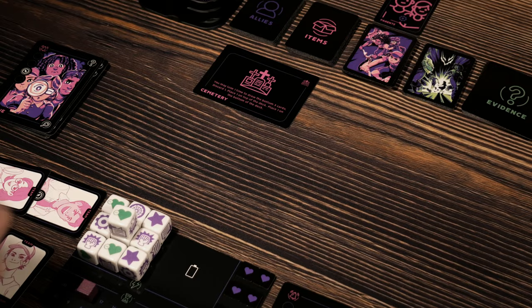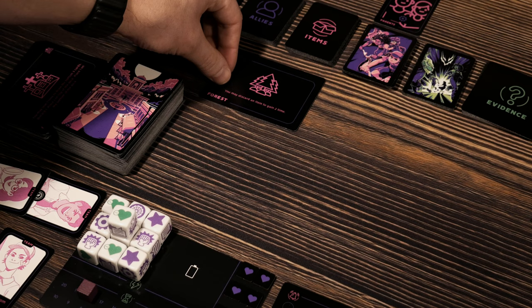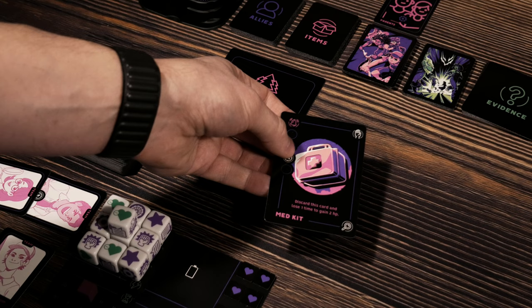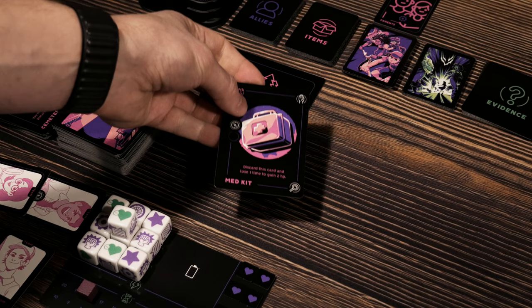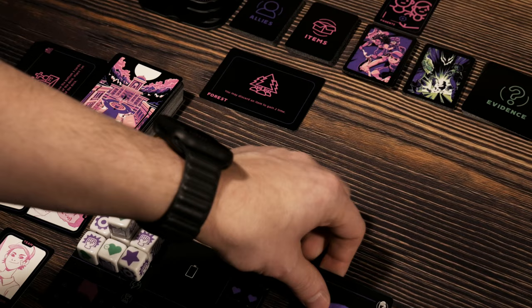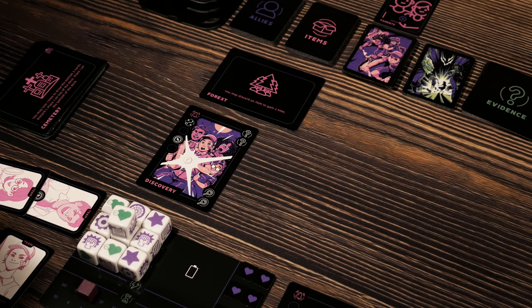Let's continue exploring. The forest — a new location card. So the cemetery gets discarded and we're moving on. The forest says: you may discard an item to gain two time. I guess this doesn't classify itself as an item — technically an item card is one of these mini cards. This is just a haunted card that ends up being in your hand from the deck, so we can't make use of that. But let's keep digging through the forest and see what we find.